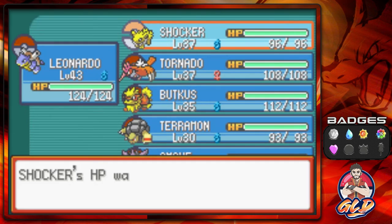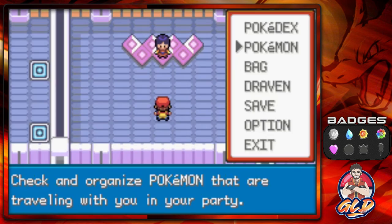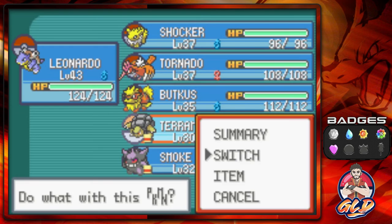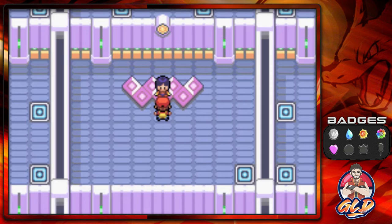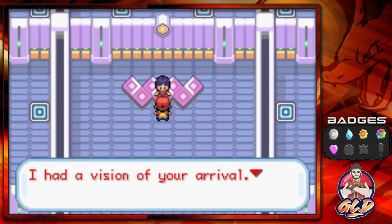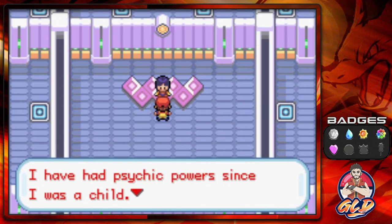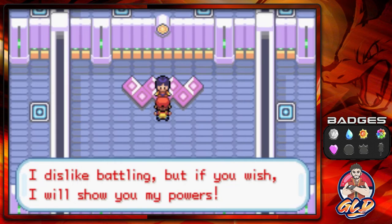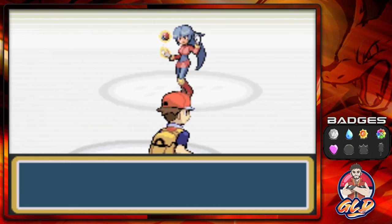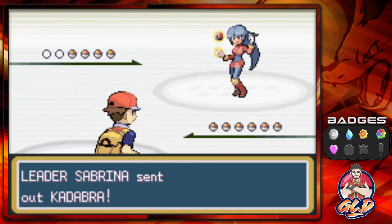She is going to be a difficult one because of her Psychic-type Pokemon. We're going to start off with Terramon first, because I kinda want to get off a Rollout attack. Let's go ahead and talk to her. She's going to be like, I had a vision of your arrival. I've had Psychic powers since I was a child. It started when a spoon I carelessly tossed bent. I just like battling, but if you wish, I will show you my powers. I love this song. Gym battle number six, going up against Sabrina.